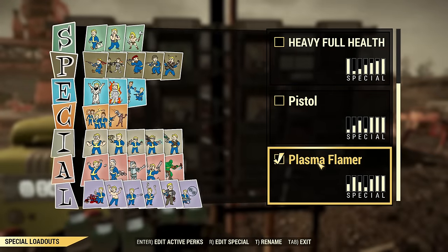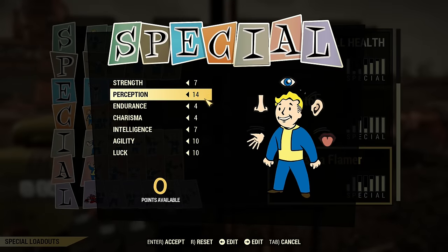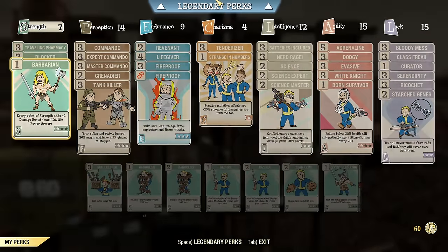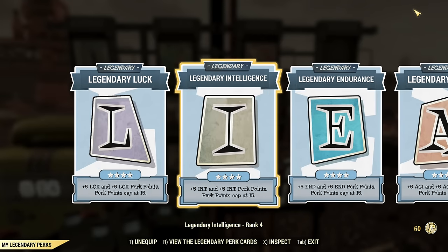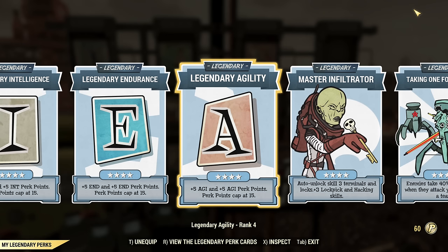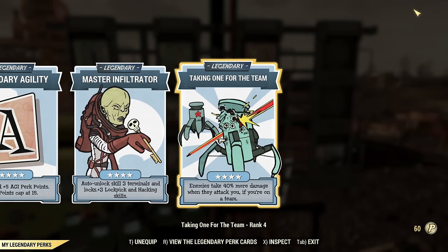First, the SPECIAL before extra points from legendary perks, and then the legendary perks. As you can see I have 20 SPECIAL added. If you don't have it, it's possible to still run this build with a slightly cut-down version — I will let you know what you can cut out. I'm using Master Infiltrator for my convenience, and Taking One for the Team, which seems to be working slightly better after the last patch.